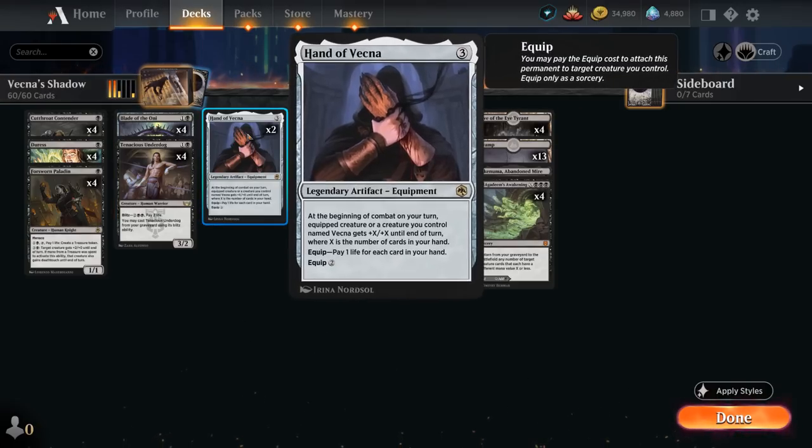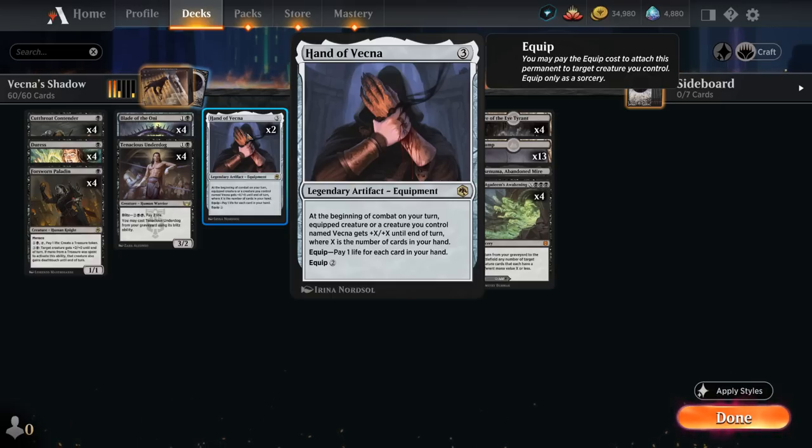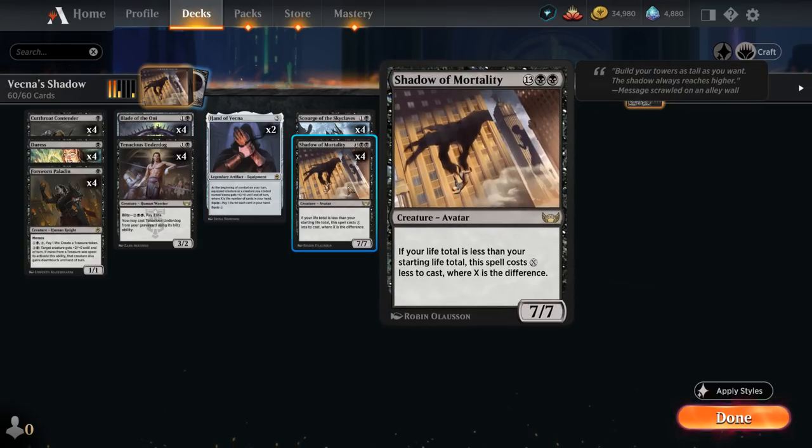At 3 mana we have 2 copies of Hand of Vecna, a legendary equipment that lets us equip by paying 1 life for each card in our hand instead of the 2-mana equip cost. At the beginning of combat on our turn, the equipped creature gets +X/+X until end of turn, where X is the number of cards in hand. This can pump a creature early, but more importantly it's a great way to quickly lower our own life total — equipping it several times in the same turn if we have multiple creatures — enabling an early Shadow of Mortality.